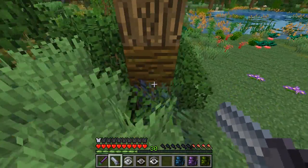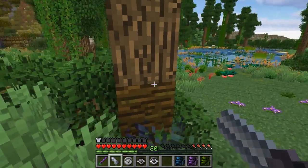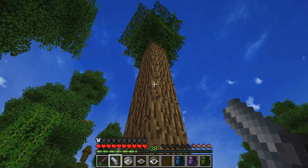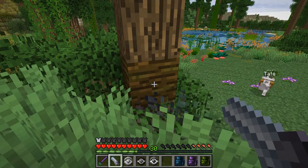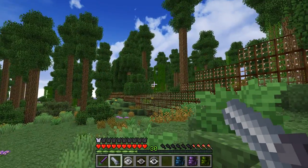This tree has two types of wood! That is so cool! We've got some jungle wood on the bottom and then it has somehow merged with this oak wood. This tree grew on top of a little jungle wood tree! How cool is that? It's the simple things in life sometimes.